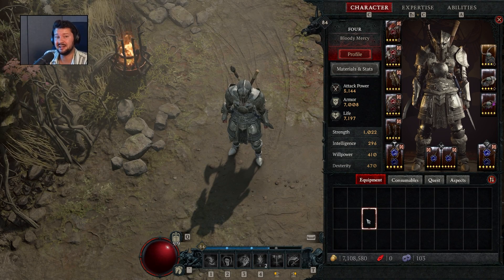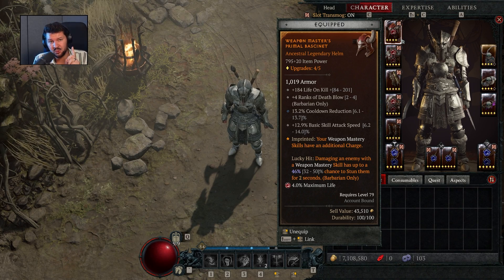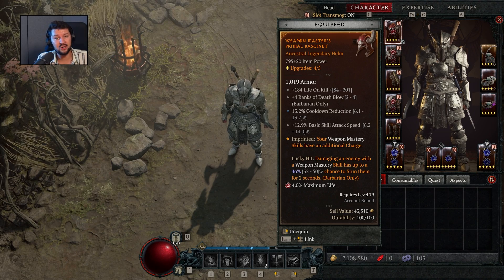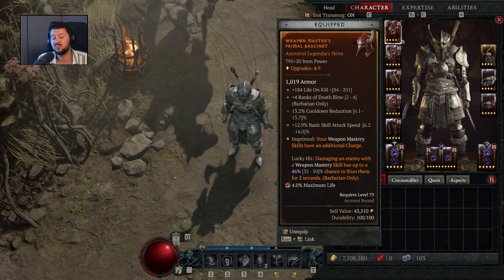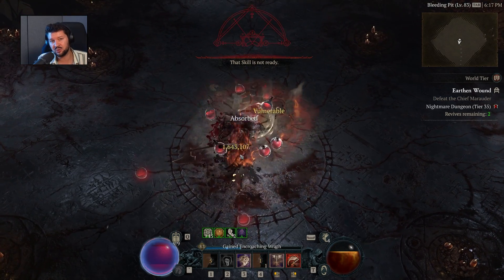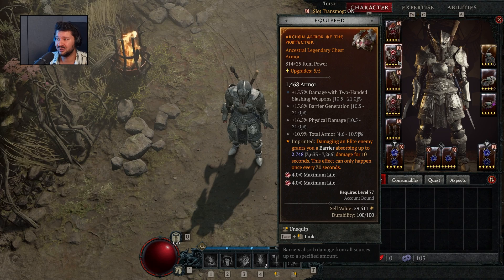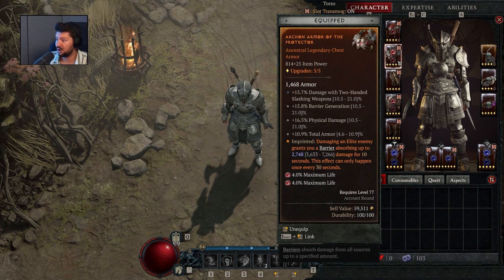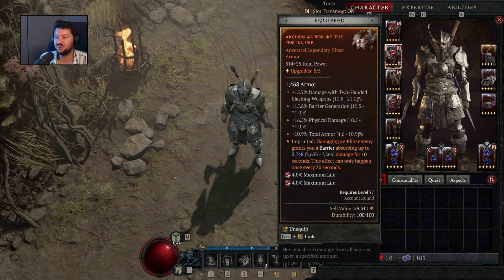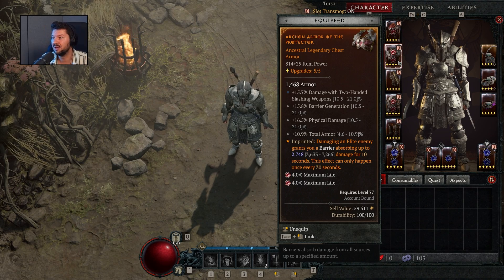For the helmet, most importantly you want plus ranks on death blow — this is where the high damage and one-shotting comes from. The imprint 'aspect of your weapon mastery skills' gives an additional charge to death blow, so if you fail to one-hit-kill you have an extra charge to finish enemies off. For chest armor, plus 15% damage with two-handed slashing weapons is a great affix, along with physical damage and total armor. The imprint here grants a barrier when damaging an elite.